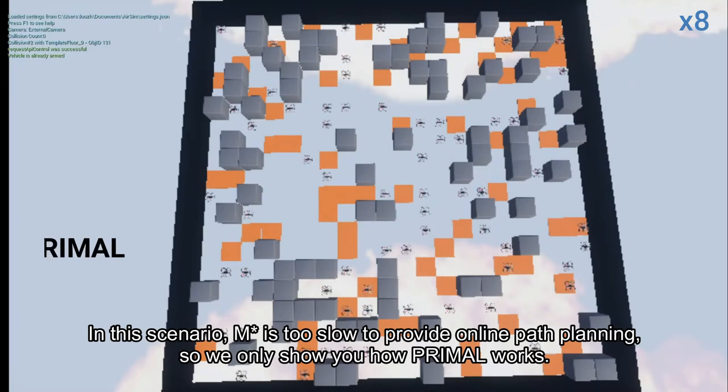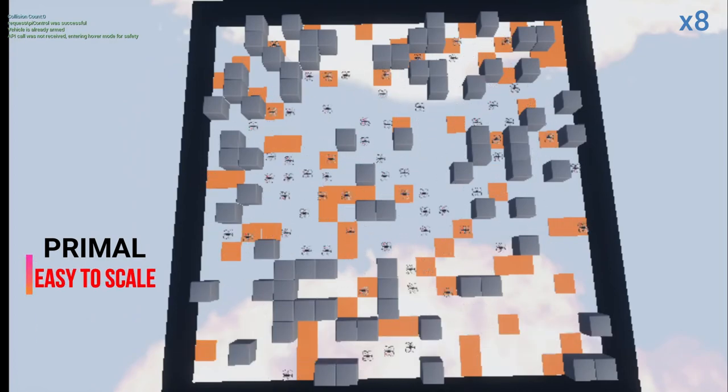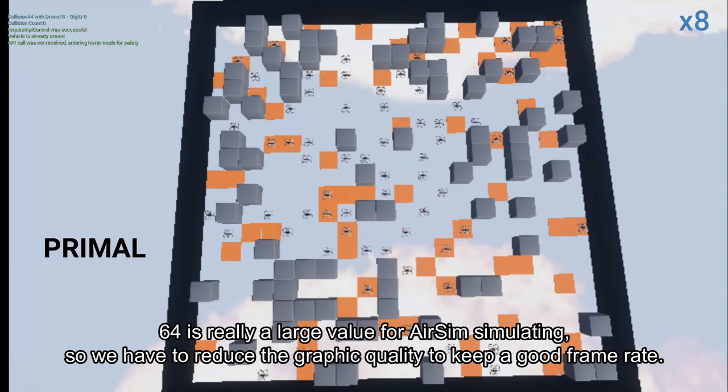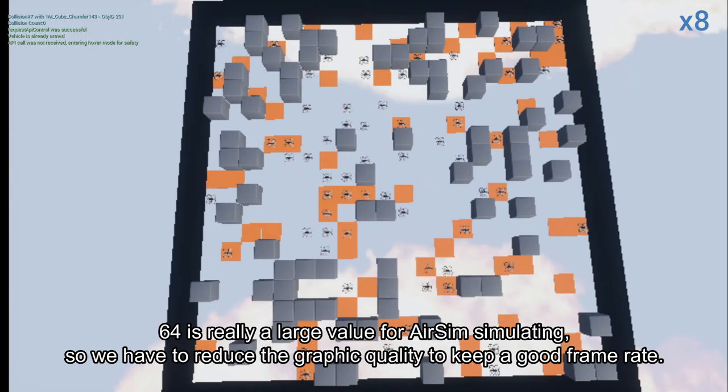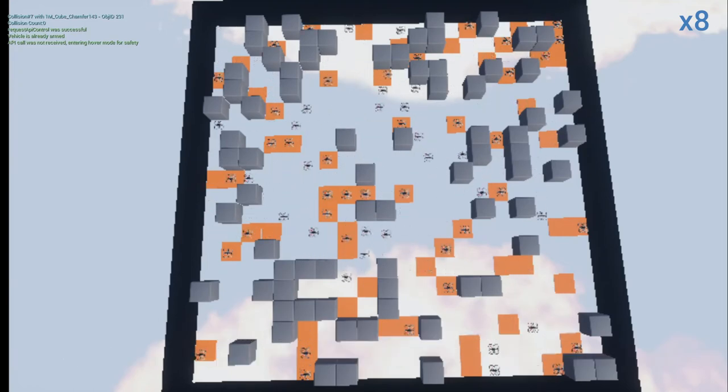Scenario 3: 64 Agents. In this scenario, M-Star is too slow to provide online path planning, so we only show you how Primal works. 64 is really a large number for AirSIM to simulate, so we have to reduce the graphic quality to keep a good frame rate.